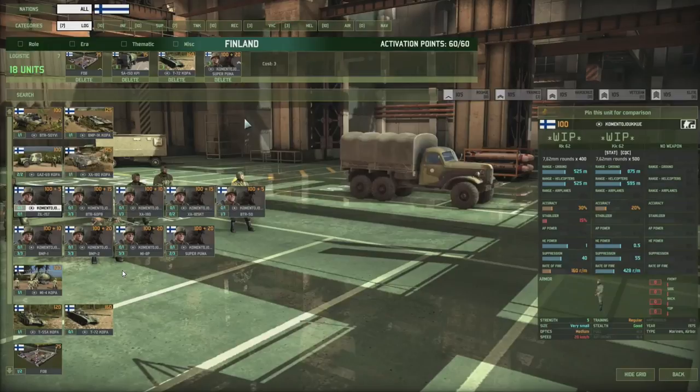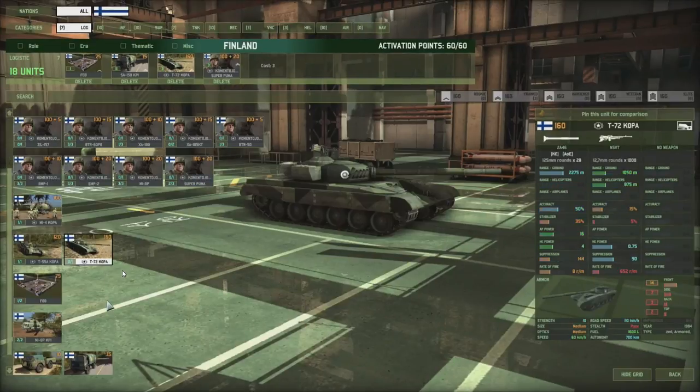Let's have a look at logistics — just screenshots, I don't have these guys in the armory just yet. Note the availability for the command infantry, not so much in numbers, but in different forms of transportation. They got the ZIL, the BTRs, XA-180s, 185s, BTR-50, and a couple of helicopter options including the Super Puma, which is a French helicopter — the first Blue 4 unit you can see. The XA-180 is usually used by Scandinavian decks. They also get a command tank for 160 points with medium optics.